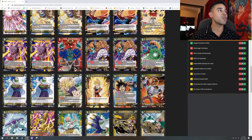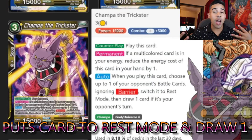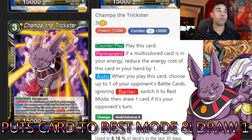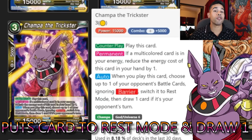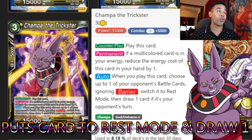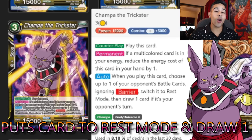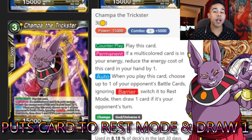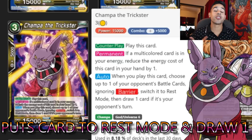Now we're getting some more god support — I'm adding Champa the Trickster. Champa is a god, Beerus' twin brother from another mother, and he is pretty good counter play. If you have a dual color energy — which we will, given Whis and all our dual color cards — when your opponent plays a card you can counter, play this card, switch that card to rest mode, draw a card, and it ignores barriers. This card can really save your butt.